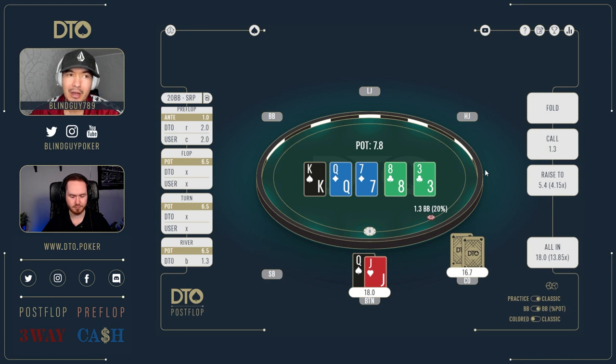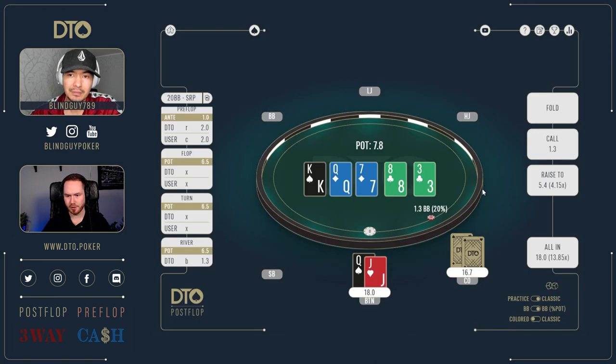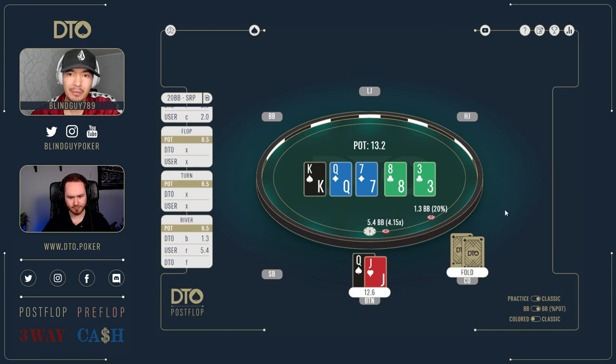The only thing I'm thinking about right now — against a GTO solver we don't have to think about this against population — is that when we raise on the river he can exploit us by turning something into a bluff and shove. Maybe that's not true because we still have kings on the button, so it's not like he can say we never have better than queen-jack and shove us off. We do have kings in our range. Let's raise to 5.4x — easy raise in-game for sure. He folds!